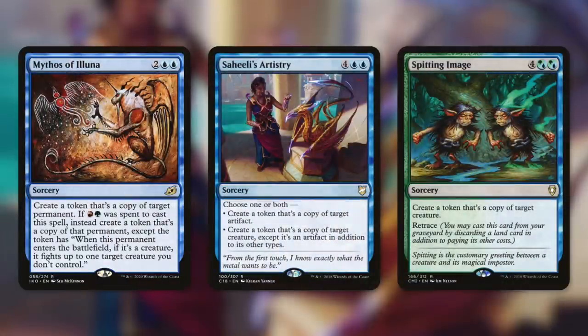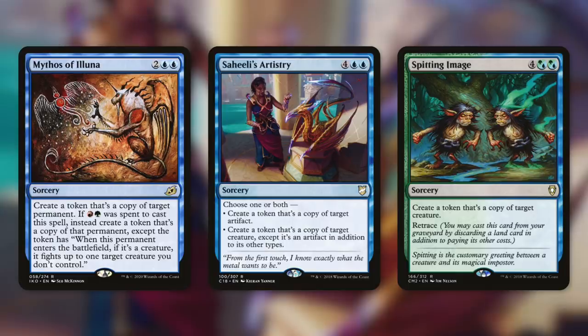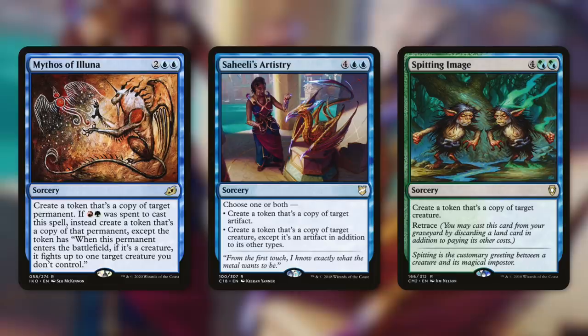Next up there's Mythos of Illuna, which can make a copy of a permanent, and basically if we use red-green it can also fight if it's a creature. And then Saheeli's Artistry can make us multiple copies — one of a creature and one of an artifact. Speaking of multiple copies, there's Spitting Image, which says create a token that's a copy of target creature, and it's got retrace. Because of retrace, we can recast this card from our graveyard by discarding a land card in addition to paying its other costs.